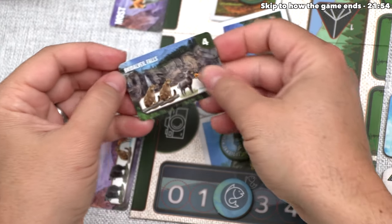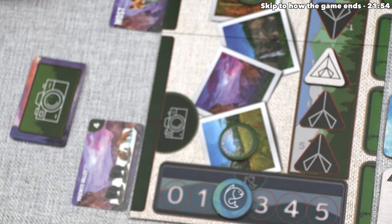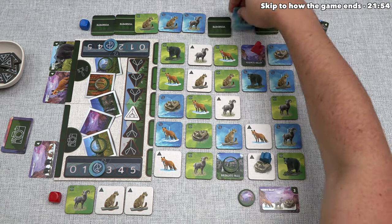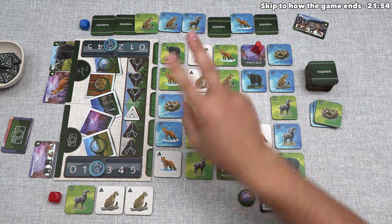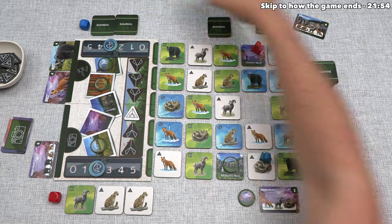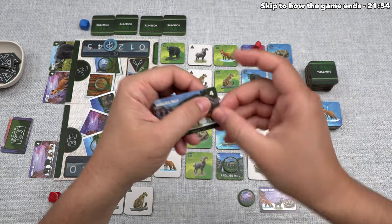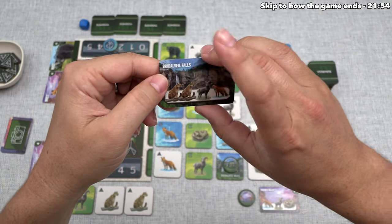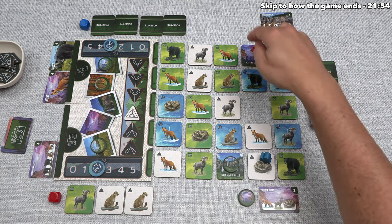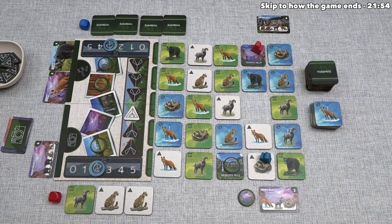The blue player adds this black bear to their hand and takes a photo — the one at Bridal Veil Falls, which needs two cougars, one bighorn sheep, and a red fox. They do have that in their hand. With this big hand they were able to get everything they needed. They now have four tiles in their hand, and that photo is worth four points. It also matches Bridal Veil Falls, so it appears they're now heading over to take that landmark token to get bonus points at game end.